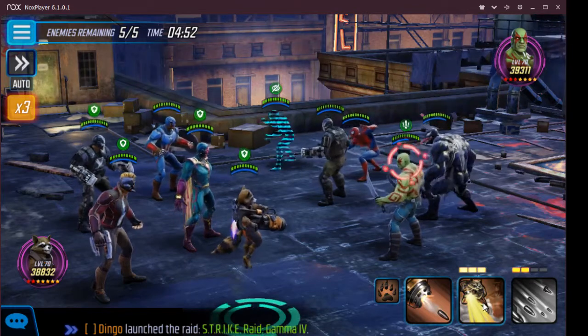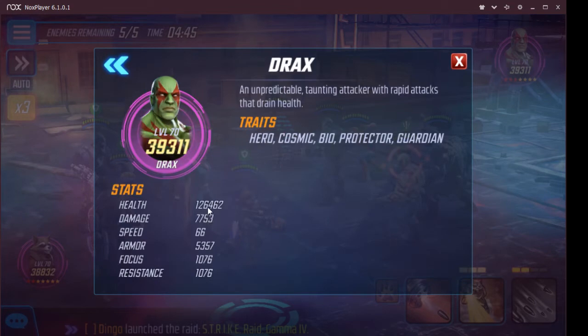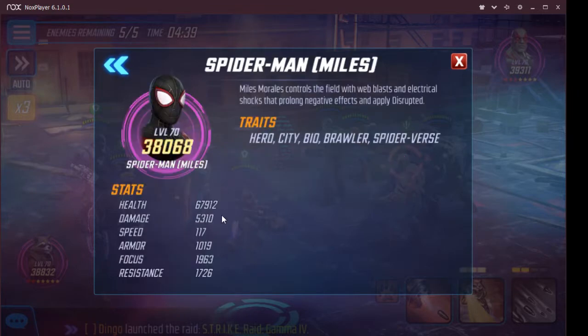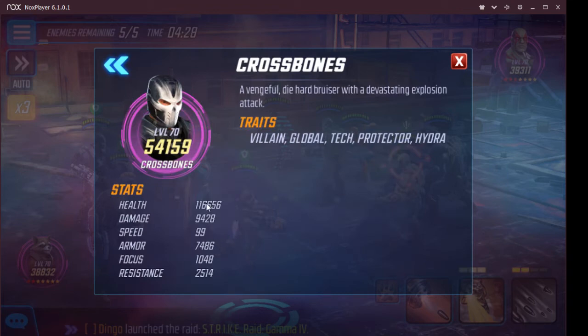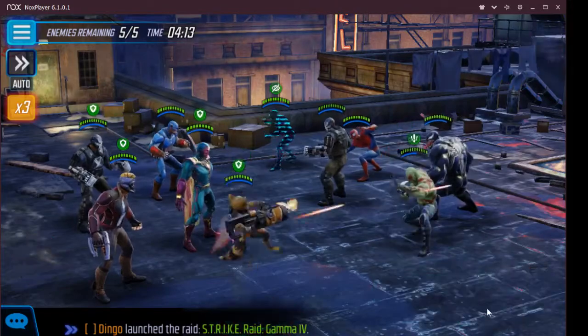Let's check the actual health on this guy - 126k, that's not as much as I was expecting. 136,000 health on this Venom - there's more health on Venom than on Drax! He has about 2,500 resistance; mine at 3,600 has 1,700. Just for comparison's sake, that's interesting.